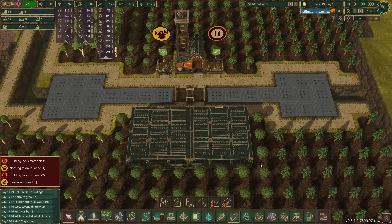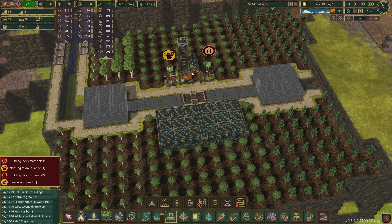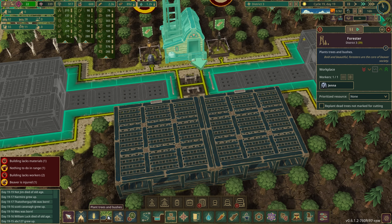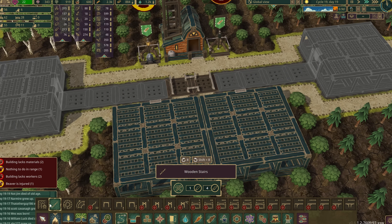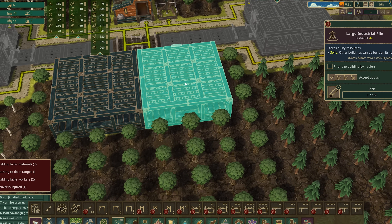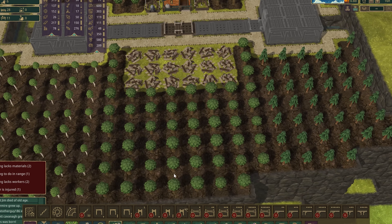Actually, I changed my mind — I'm going to put the storages on here, because these things don't line up in the middle when you put them in there and I can't have that. Let's just pop in some paths so they can have access to all the stuff. That means we can delete these ones and fill this with lots of lovely oak trees.